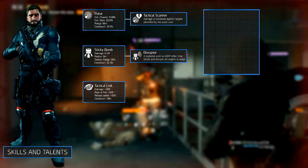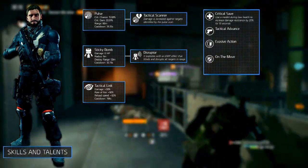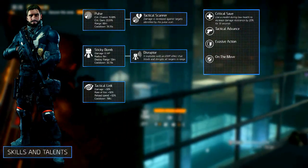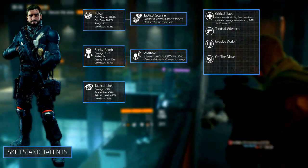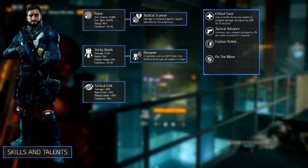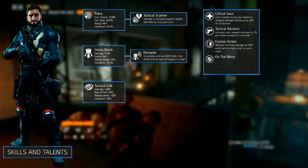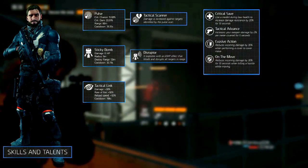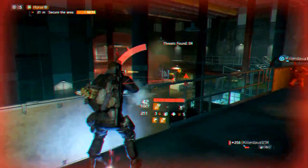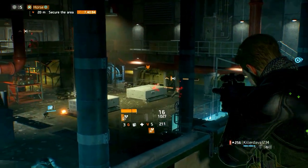For the talents we've selected Critical Save, Tactical Advance, Evasive Action, and On the Move. Critical Save increases your damage resistance by 20% for 10 seconds when using a medkit during low health, which could mean the difference between life and death — this goes hand in hand with the tenacious gear talent. Tactical Advance increases your weapon damage by 2% per meter covered for 5 seconds, using the same tactic as the nimble talent. Evasive Action reduces incoming damage by 30% when performing a cover-to-cover move. On the Move reduces incoming damage by 30% for 10 seconds when killing a hostile while moving. This build focuses on DPS but make sure to use your cover — a lot of the skills, talents, and gear require being in cover or performing a cover-to-cover move. Use this to your advantage together with the longer range of the Urban MDR.